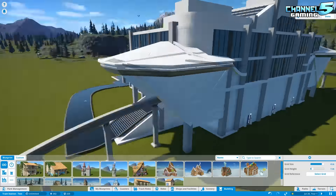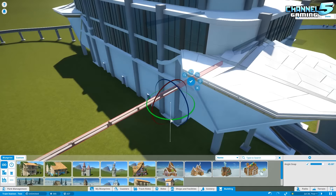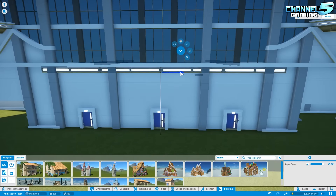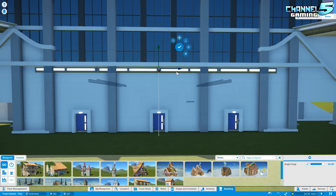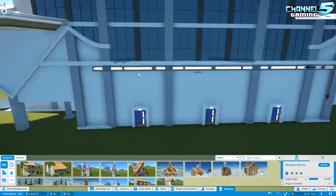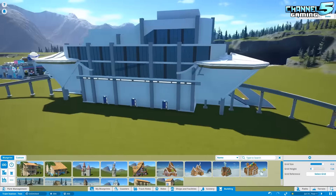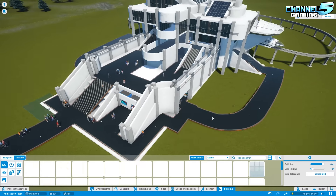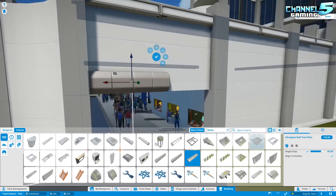Welcome back to another episode of Let's Build the Sci-Fi Skytrain Station Slash Shopping Center. In episode 1 we grey-blocked the whole building out, episode 2 we finished the greyblock and got our pathing to work, and in episode 3 we're pretty much just going to decorate. So stay tuned and let's check it out.